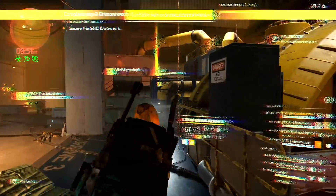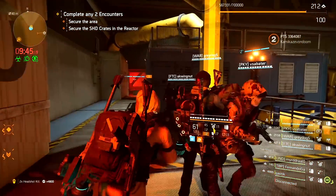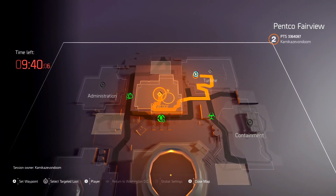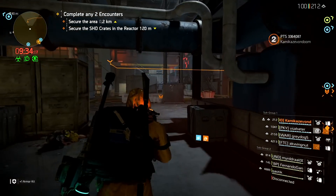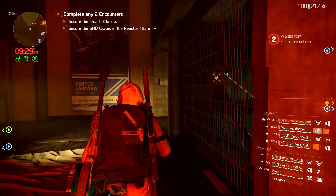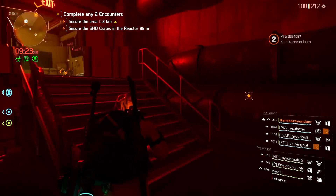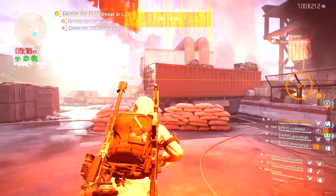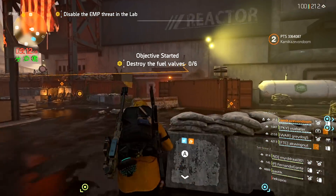Area secure — 'right, next reactor is right next door, back out.' One of the other players got disconnected. The streamer notes: 'for the first time I'm the lowest shade level — nice' — he's at shade level 200. They move to the next objective as the game announces access to the experimental lab.